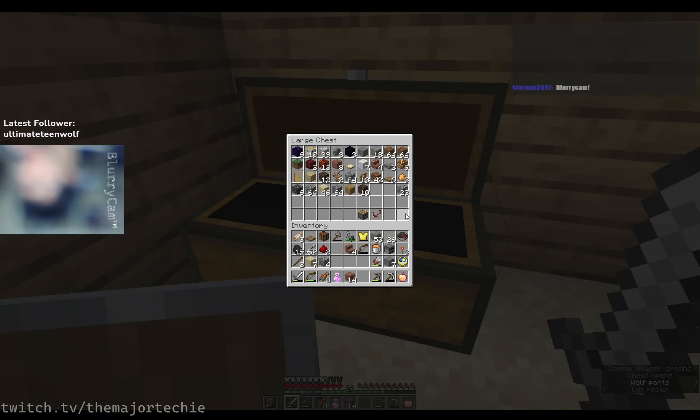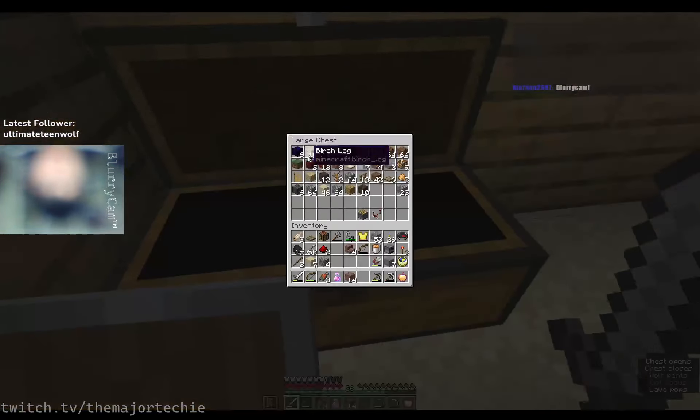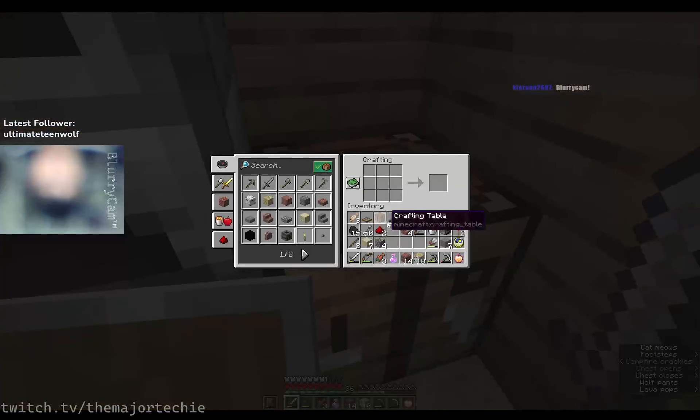Sorry, I didn't have the chat pulled up so I didn't even notice — there you are, Kernan. I'm making the v4 version of this, which means I use trapdoors to make things fancy.